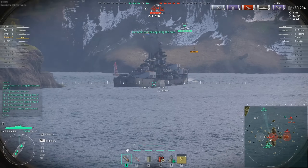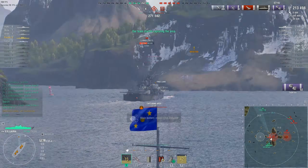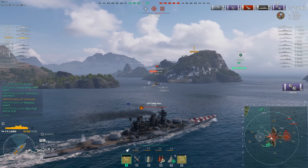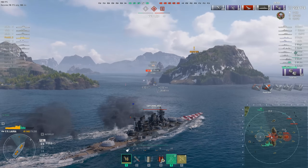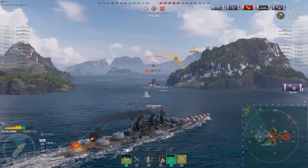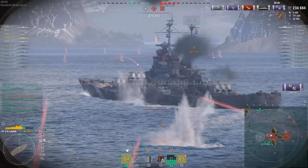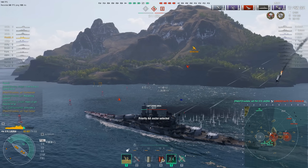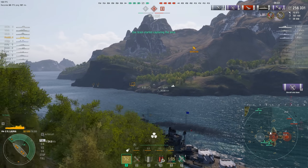Frostbite charges forward to chase down the Kremlin and gets shots into its stern — even semi-armor piercing can penetrate that. But he's sailing into a crossfire: he can either turn right to angle against the Kremlin or keep going and try to beat its turret rotation. He doesn't beat the rear turret and takes a very painful hit. However, this ship's damage repair party can heal back 33% of citadel damage, not just 10%. The Kremlin swings its front turrets, but Frostbite fires semi-armor piercing into the superstructure — earning the High Caliber award with 256,000 damage done.